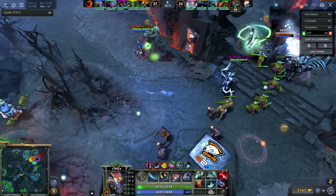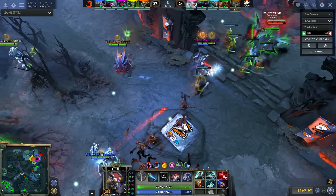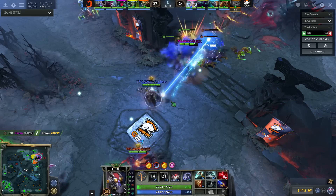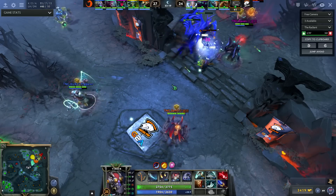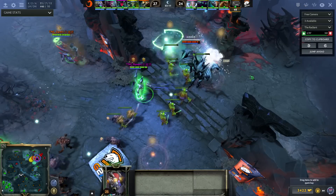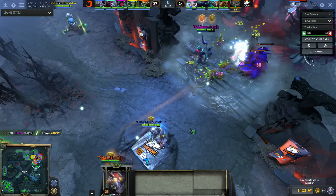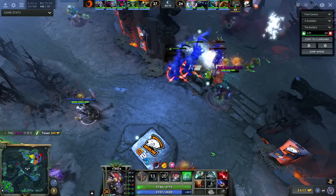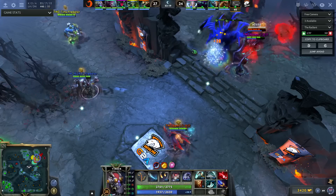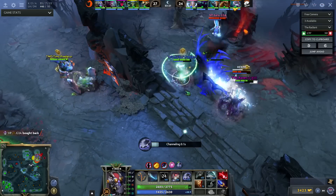Now let's talk about his spacing in this teamfight. He just TP'd in. He Missiles — that's fine. He should be marching. He Lasers the illusions — fine. He should be marching now. He Rearmed before marching. He blinked in to Hex. Do you see how close he blinked in? Let me show you how far he could have been to Hex from. Hex has a pretty good cast range, and with the talent he'd be even further — he'd actually be able to Hex from way back. But what he ends up doing is blinking way too deep just to Hex.